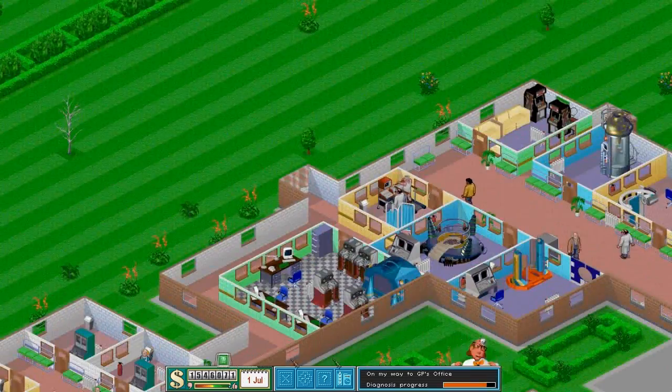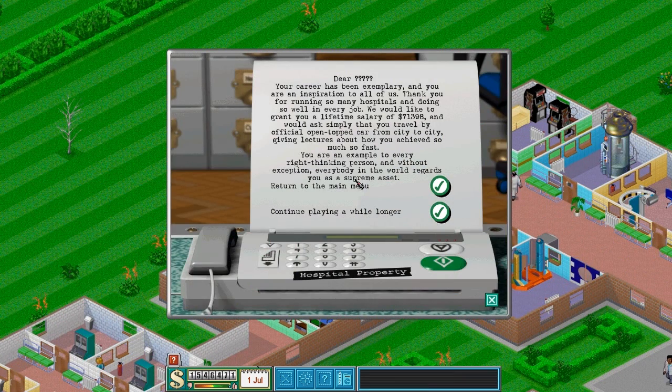I'm offered to go to the next level. Let's read: 'Dear Vadim, your career has been an exemplary delivery and you are an inspiration to all of us. Thank you for running so many hospitals and doing so well in every job. We would like to grant you a lifetime salary of lots of money and ask that you travel in our official open-topped car from city to city, giving lectures about how you achieved so much so fast.' Pretty nice offer!